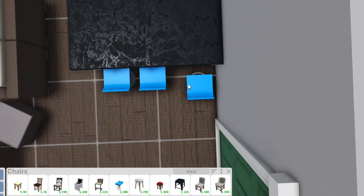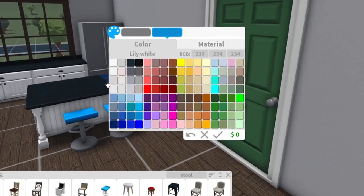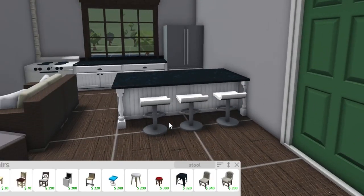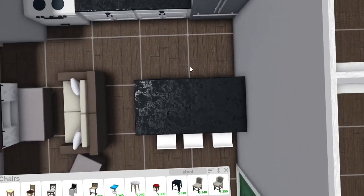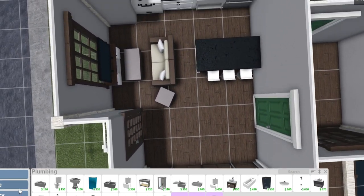I ordered some new bar counter island chairs, and these are just like the ones I got but with a bit more cushion and more of a backrest. They pretty much look like these — like these are my actual real chairs. Crazy! That's not bad. It's cozy. I love cozy.